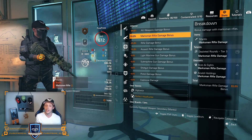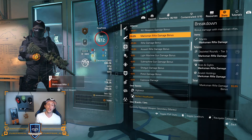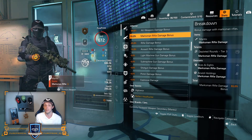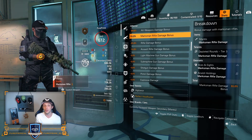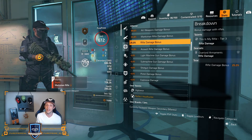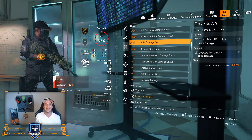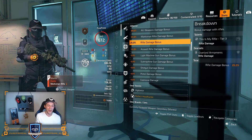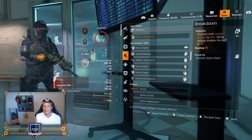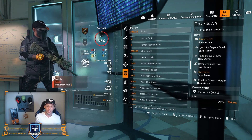On the offensive stats: 94.6% all weapon damage bonus plus an additional 55% marksman rifle damage bonus, giving a combined 149.6% all weapon damage bonus for the Mantis. Switching to the M1A gives a 119.4% all weapon damage bonus. Combined with the headshot damage, critical hit chance, and critical hit damage — just like you saw — this hits so freaking hard. The rest of the stats come from red cores and my watch.